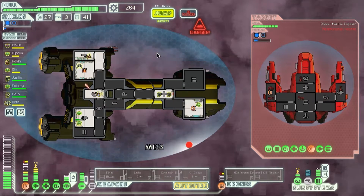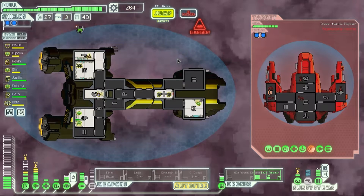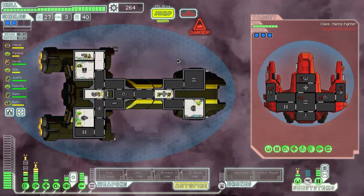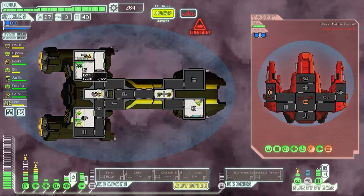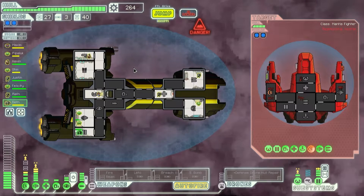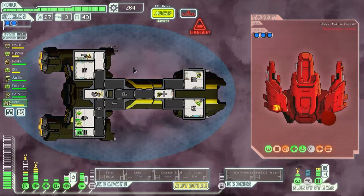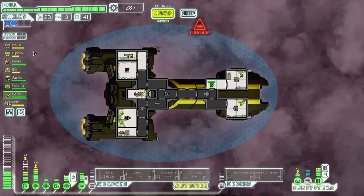You got some repair credits. Let's get our hull repair drone. Wait — you are not a missile drone. Why are you not a missile drone? That was stupid of me. Return to stations. Because if they come back, I'd like to have my doors working. My two mantis are fully healed — that's good. 287 scrap — I'm running out of things to spend that on.